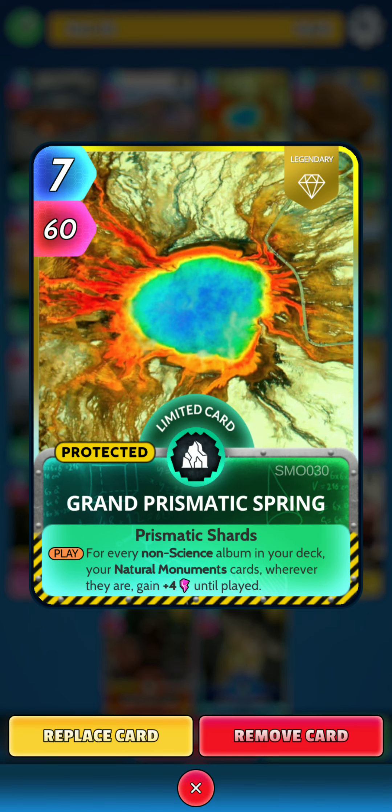Next we have Grand Prismatic Spring. On the play, for every non-science album in your deck, your Natural Monuments cards, wherever they are, gain 4 power until played.